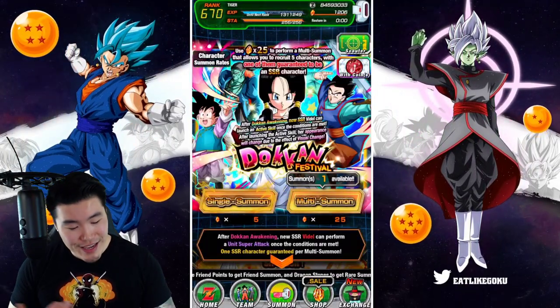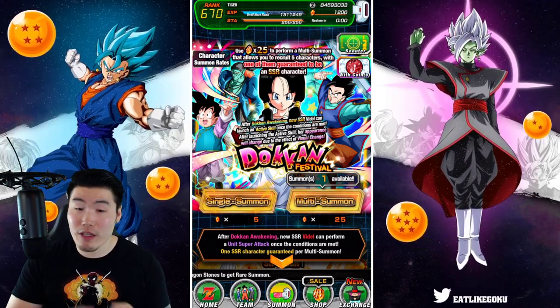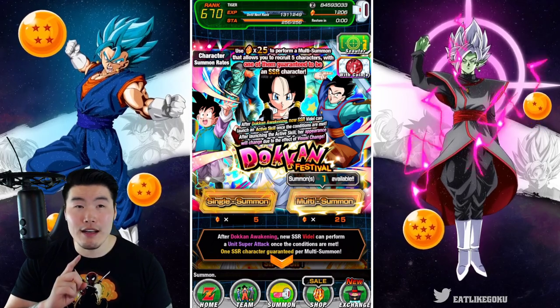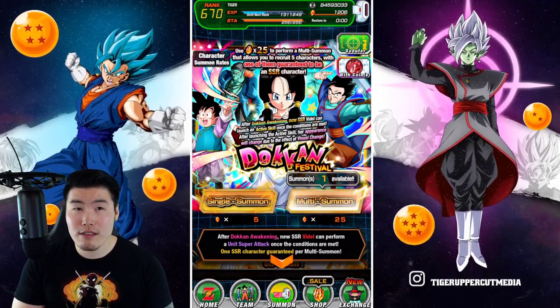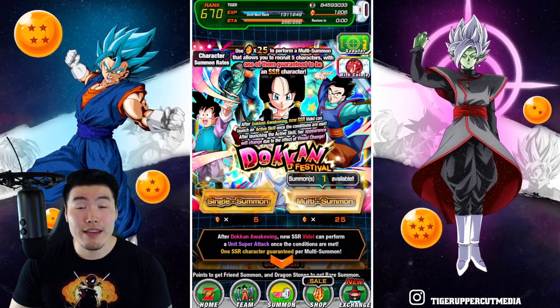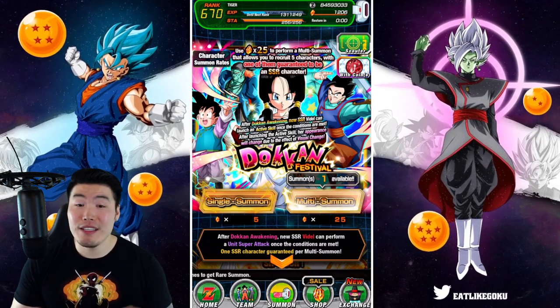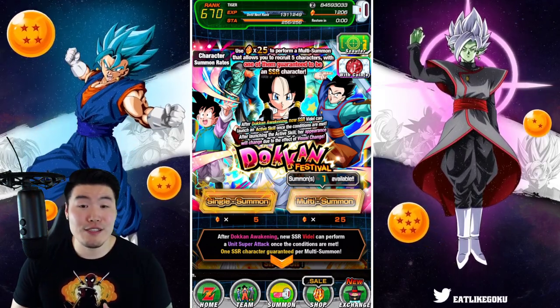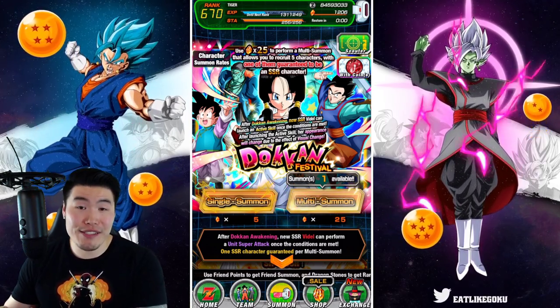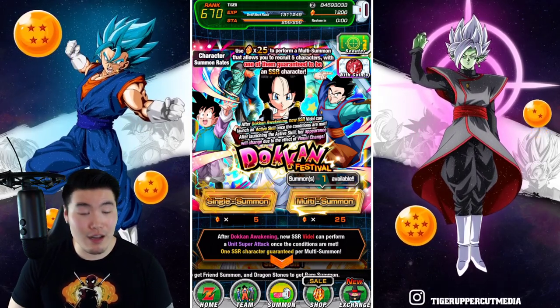Okay, we jump over to the banner and as you can see there are discounts — it's three steps. I believe it's 25 stones for the first step, 30 stones for the second step, and then 45 stones for the third step. The third step does guarantee you a featured unit, so a pretty decent chance to pull Videl on that third step. I'm sure a lot of people will get her on the third step.